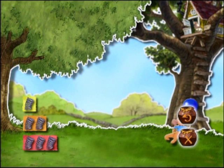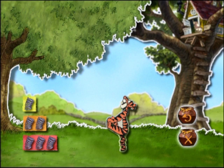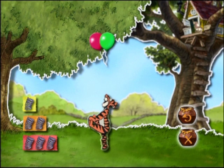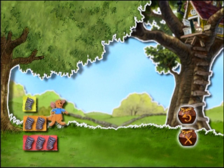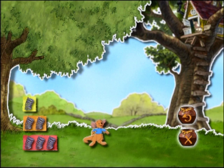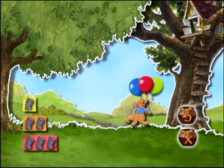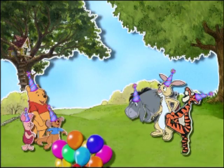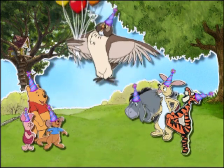Das machst du wirklich ausgezeichnet. Viele Ballons fliegen nicht mehr herum. Tigger wartet auf den richtigen Schwung, um sich diese zwei zu schnappen. Wähle für ihn die nötige Menge Sprungfedern. Fantastisch! Du hast Tigger gut auf die Sprünge geholfen. Jetzt fliegen noch drei von Eules Ballons herum, die er zur Party mitnehmen möchte. Verpass Ruh den Schwung, den er braucht. Hervorragend! Du hast es geschafft! Tigger und Ruh haben alle Ballons, die Eule entwischt sind, wieder eingefangen. Dank deiner Hilfe wird die Party jetzt bestimmt ein toller Erfolg.